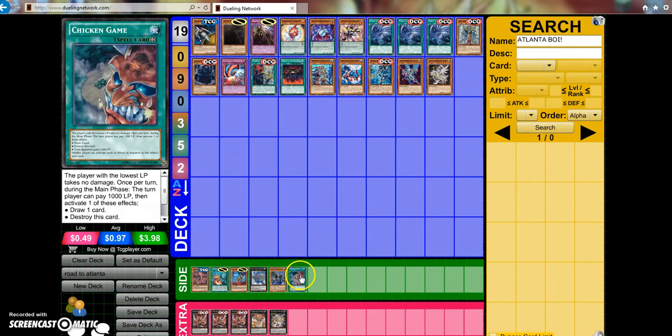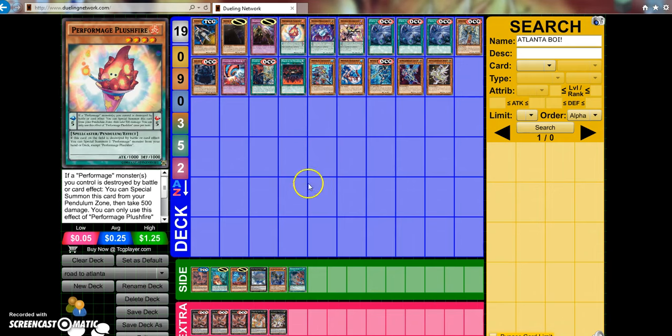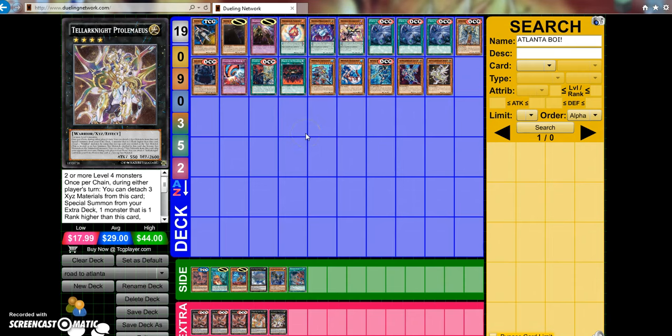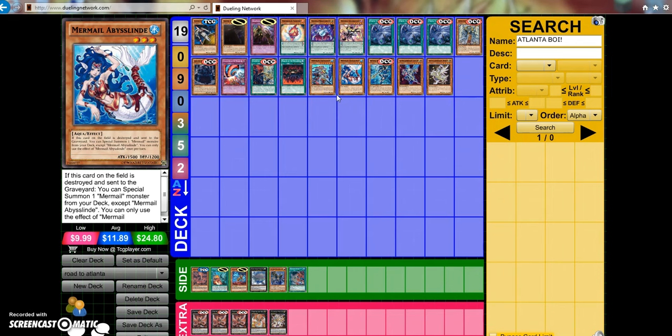Chain Burn loses to basic situations, and in every single person's side deck they're playing Denko and Decree. Game one you might be able to surprise someone with Chain Burn, but then they'll side Denkos and Decrees on you and your opponent will have the last laugh. You really won't have to worry about these decks. On the lowest tier, maybe Statue Stun, but I doubt you'll even see that at the event. The main decks you want to prepare for with your main deck and side deck are Cosmo, Pepe, Monarchs, and Mermel. Anything else is pretty much considered Rogue.